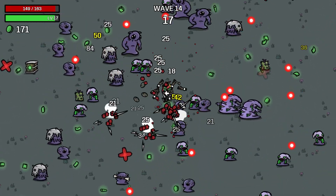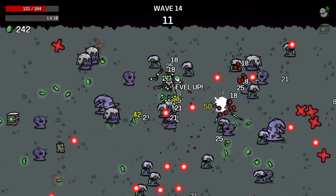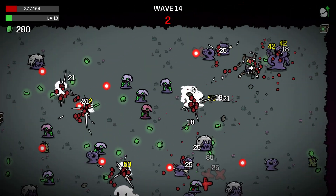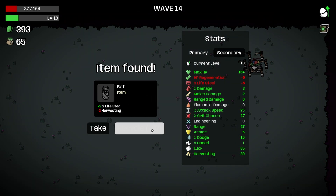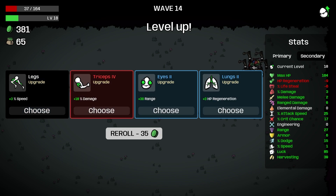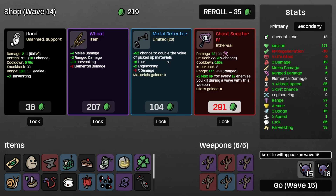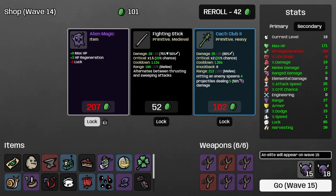We can chase this dude down, we want the item. It gets a little hairy after a while — we haven't got much dodge and our armor is pretty low as well. Recycle and recycle. I don't want any of this — we want some good stuff. Damage is nice, I guess we'll take it. Take you and you. Roll, nothing here for us. I don't want the ghost scepter — it's cool and everything, but it's not what we want. We could take this. Wave 15.